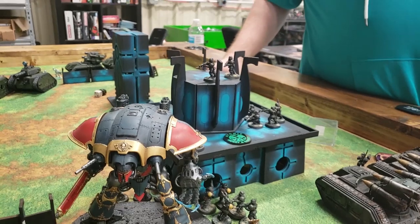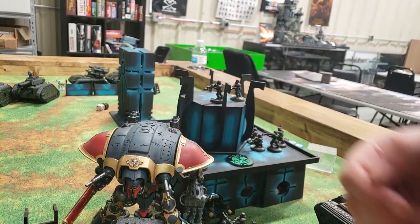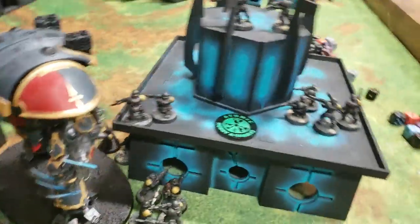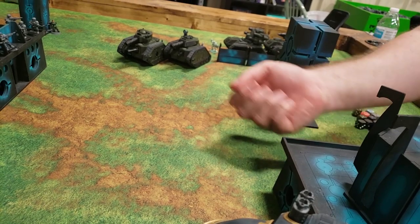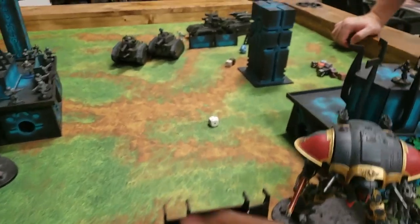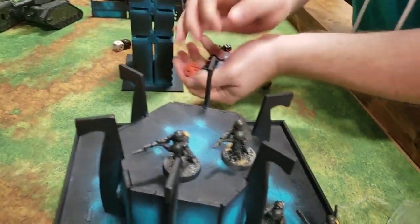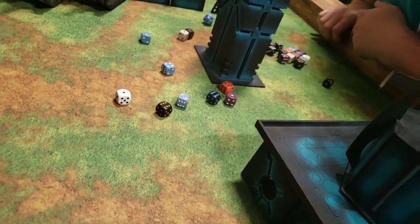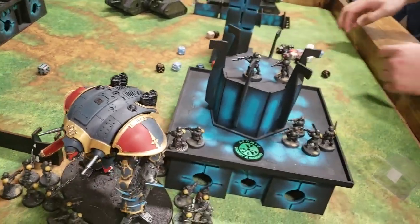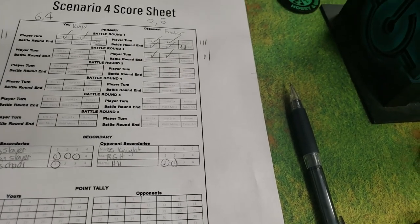In the fight phase, Foster puts two sword attacks into the priest and nine stomp attacks into the guardsman squad. The priest strikes back on twos — one wound after a command re-roll. Eight stomp attacks on the guardsmen all hit and wound on twos — six dead guardsmen. End of Foster's turn two: he killed two units, held one, and got an additional point.